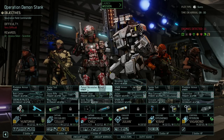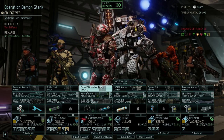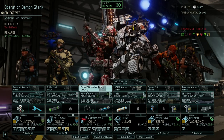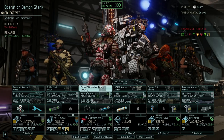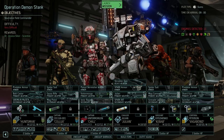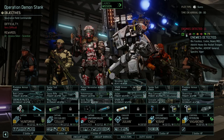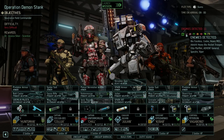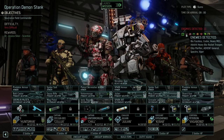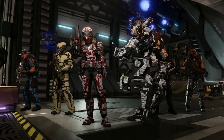Hey everybody, welcome back to XCOM. This is Operation Demon Stink — we've got to neutralize a field commander. These are always a little bit more tricky than you would expect. There is a scientist up for grabs, which I think would be pretty helpful for us. The squad is Huntsman, Colix, Chill, Julian, Kabob, and Vagabond. 11 enemies detected. We're in the slums. Enemies include: bio faceless, codex, heavy MECH, Advent heavy bio, rocket troopers, elite purifiers, Advent generals, specters, and vipers.